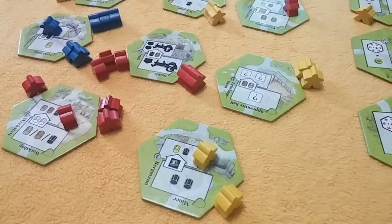Once someone places meeples on a tile, that denotes the color of meeples that must be used. So if I put two yellow meeples down, someone has to put three yellow meeples to outbid me. Your meeples are hidden behind a shield, so there's a little memory game of knowing what meeples other players have. If I know Rebecca has only one yellow meeple, I can put two yellow meeples on what I want and she won't be able to get it.